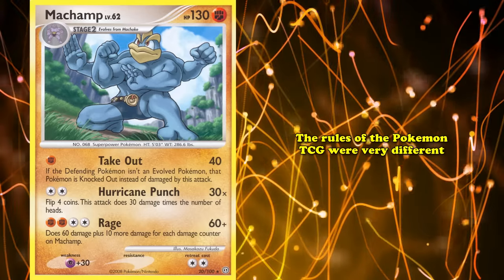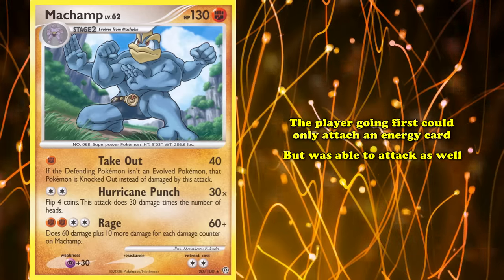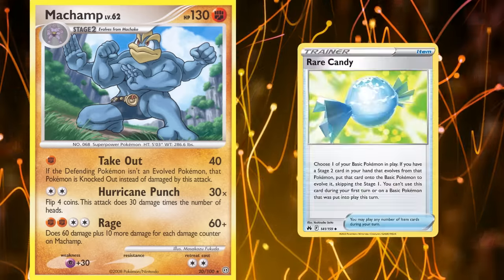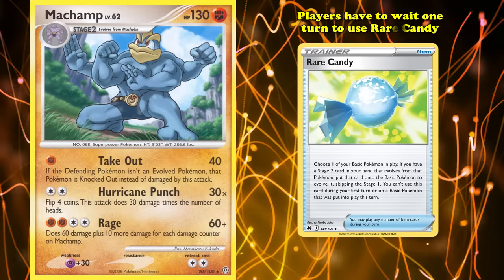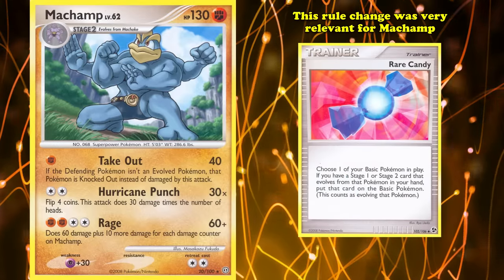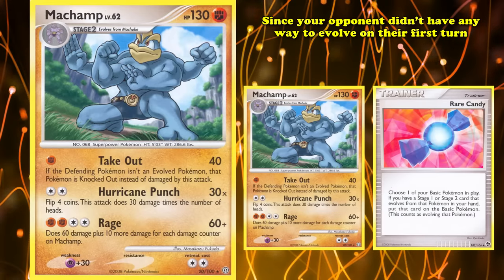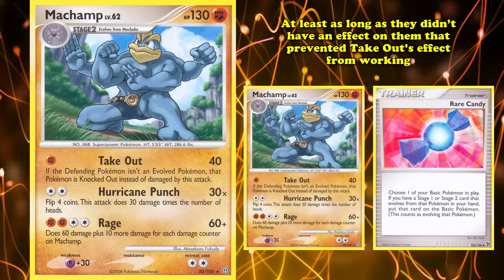Back when Stormfront was released, the rules looked very different. The player going first could only attach an Energy card but was able to attack, whereas today the player going first can play any cards except Supporters but can't attack. Another key change involved Rare Candy — today players must wait one turn to use it, but back then it could be used immediately to evolve a Basic into Stage 1 or Stage 2. This meant the player going second could evolve Machop into Machamp on their first turn and attack with Takeout, knocking out any basic Pokemon your opponent had in play.